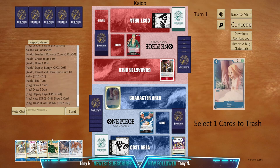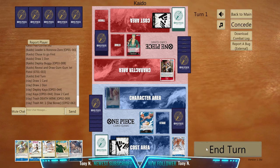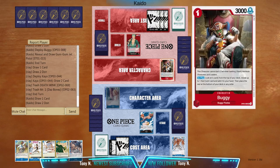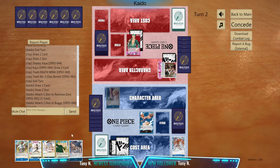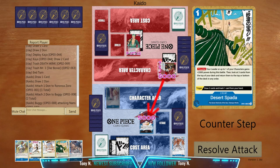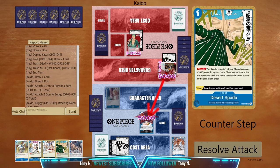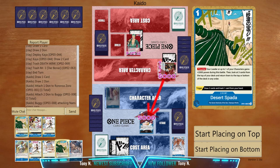I need this too because I can play Desert Spada this turn and then Battle Doom next turn. I would throw Bones here. Now he's gonna attack me with 6k and then 5k. Let's use Desert Spada here and then take one from Zoro.